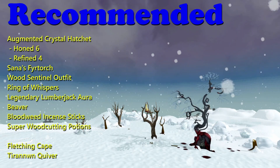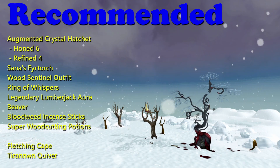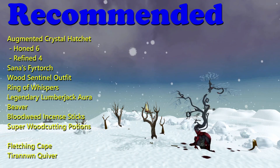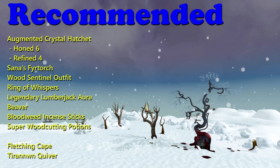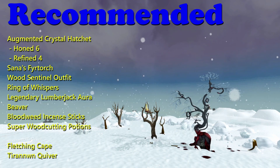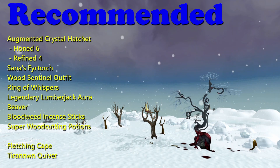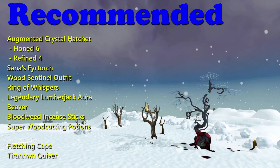Now for recommended items. I'm not going to go through the whole list, I'll just point out the important bits. Obviously you're going to need a hatchet — augmented crystal hatchet being the best in game. I've got one perked with Honed 6 and Refined 4. They're easily the best perks for making Bakriminel bolts. I also carry Sana's Fire Torch — it's an offhand woodcutting tool that gives you a chance of doubling logs. Really, really handy, but it does cost about 170m at the minute.